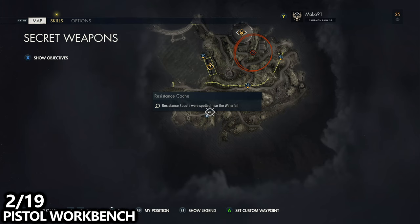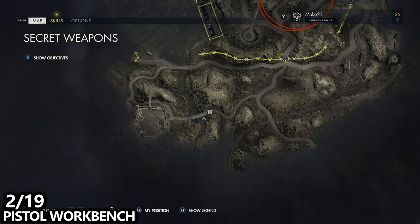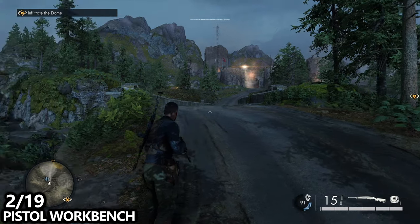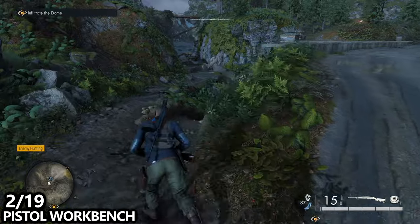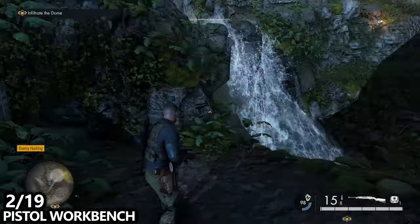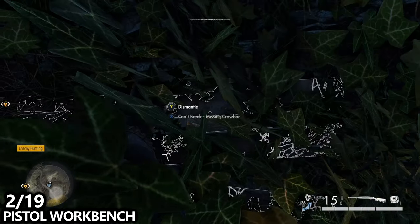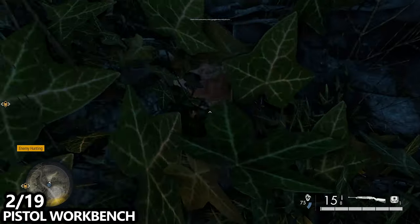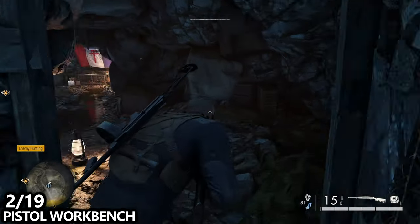If we then make our way to the main road and head west into the base, before you get onto the bridge you can go to the left side. There is a small path that takes you down right next to a waterfall. There is a cave here — you'll be able to interact with some boards and dismantle them, and then once inside you'll find the pistol workbench for the mission.